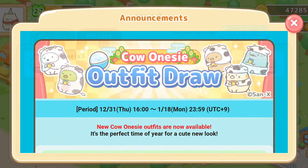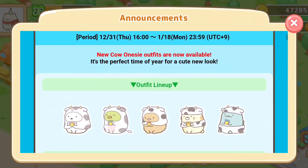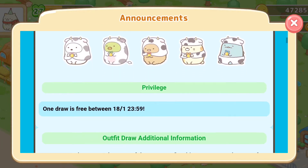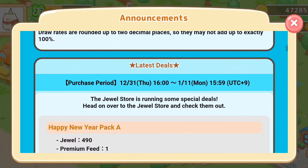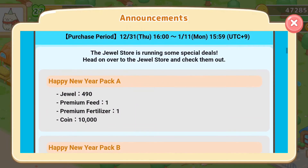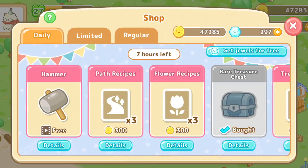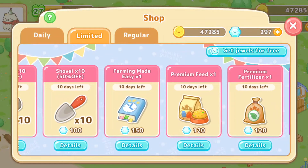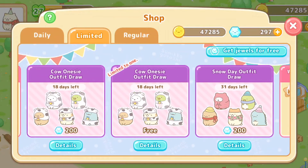Last but not least, a new outfit is available for the New Year as well — all the Sumiko are wearing the ox outfit. You can check all the outfits available here. One free draw is given out for everyone. Let's take a look together to see how I do on the gashapon. Check out the limited shop and you can see the 'Call on Sea' outfit draw, free for everyone.